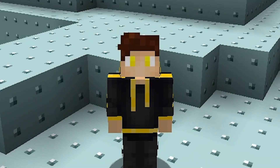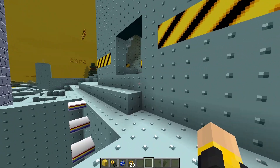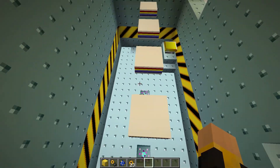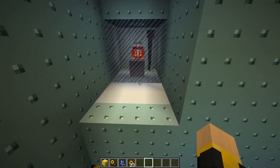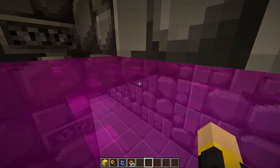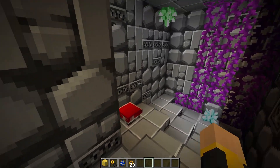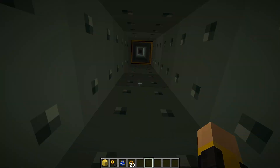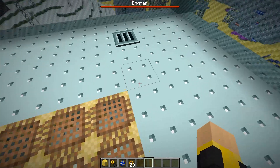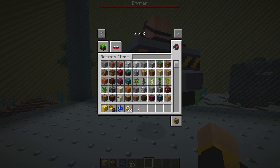Is there any point to being in this dimension? Yes — there are actually bosses that we can encounter and fight. How freaking cool is that? Then we go up and we're in an Eggman boss fight! Let's actually grab a sword and fight this guy.